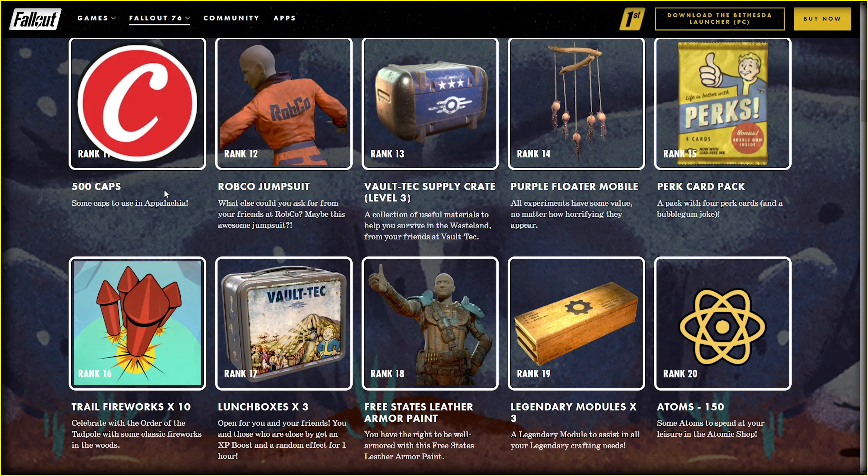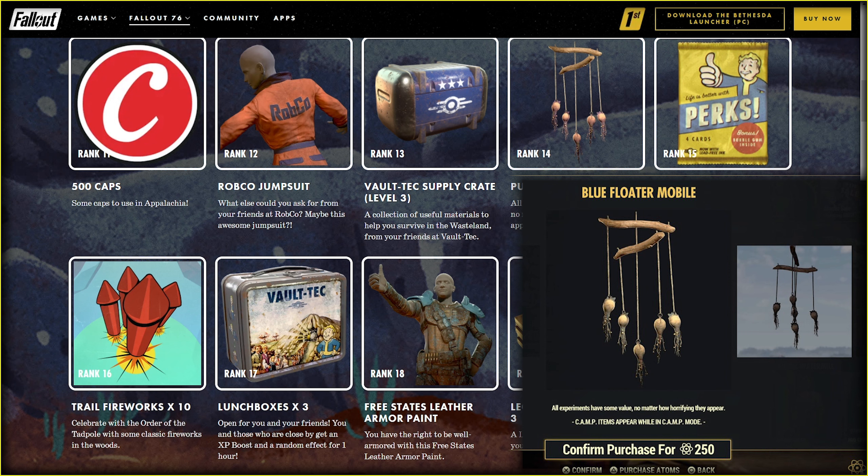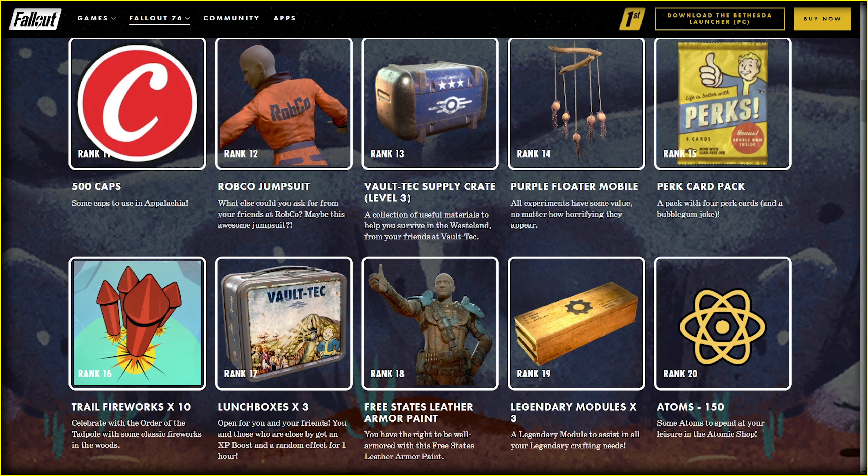At rank 10 we get 150 Atoms — lovely, the only reward I'm actually happy to get. Caps are good for newbies, I believe. Next goes the Robco jumpsuit — looks gorgeous, nice color. Rank 13 is another supply crate, but level 3 this time. At rank 14 we get a completely unique camp item with a great purple color — look at these guys.